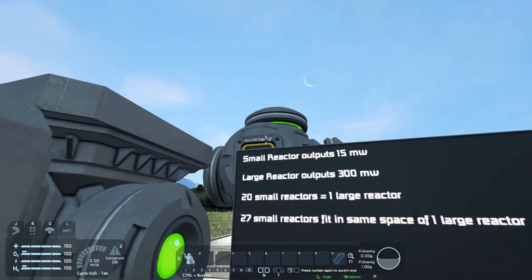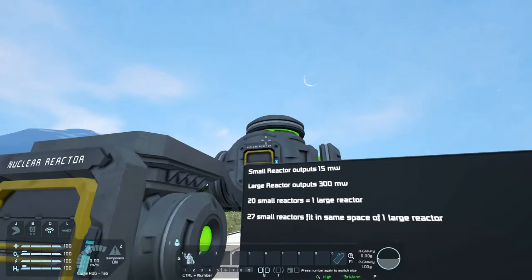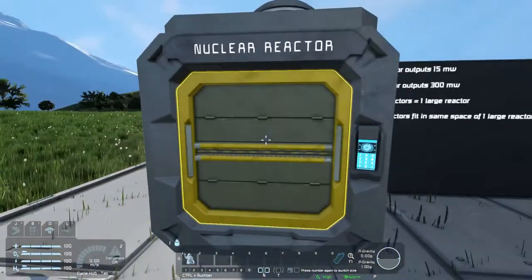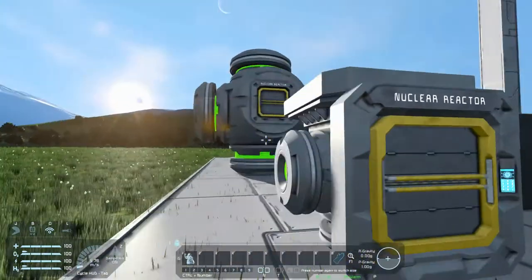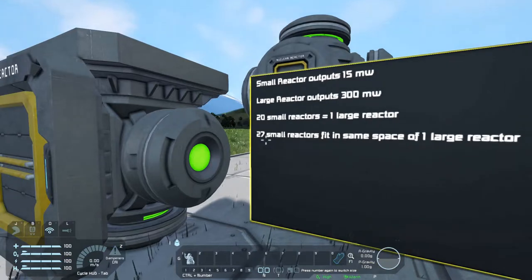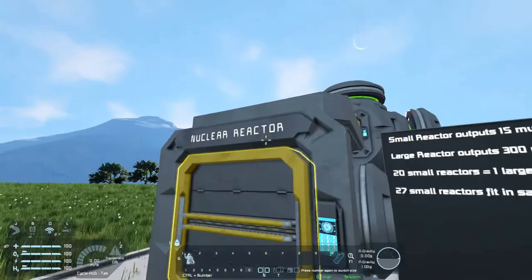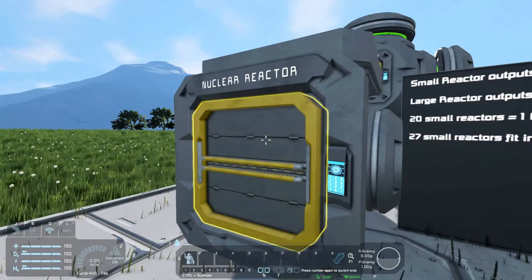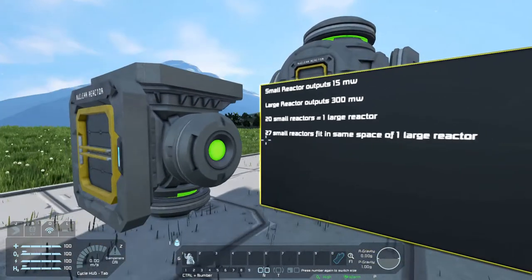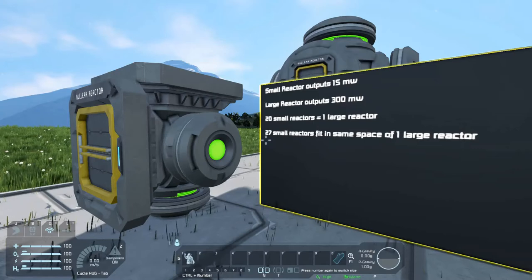You might think it's more economical space-wise to use 27 small nuclear reactors over one large reactor. That's technically true if you're going for a creative build. But if you try to block them up in a row — 3x3x3 — you will never access all the cargo ports for every reactor, especially in the middle. So you cut down that number. In survival, you need to be able to access one of the ports on every reactor at all times, whether by hand or by conveyor tubes. So you'll never actually block 27 reactors in that space.